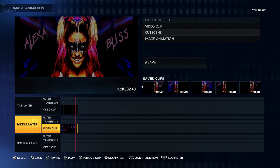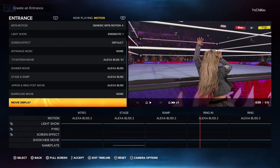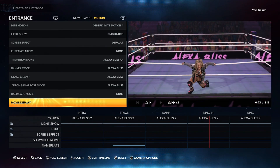Here's the final piece. If you have any questions, just let me know in the comments. Moving on to the entrance formula — I didn't really change much. The lighting is Enigmatic 1 with Alexa Bliss 2 motion. You can obviously copy as you wish.